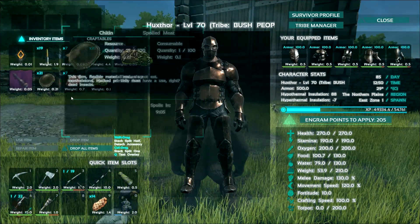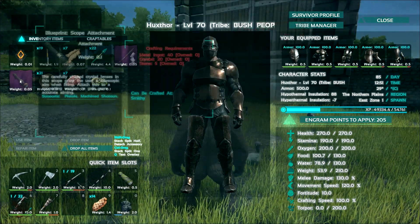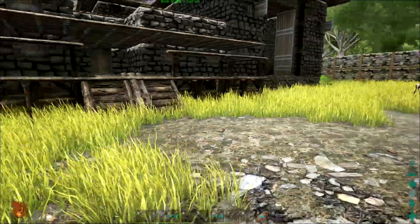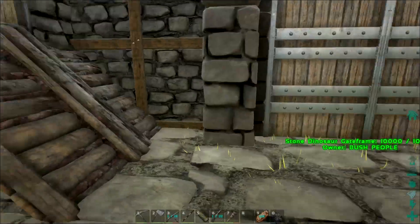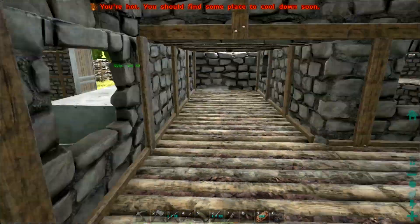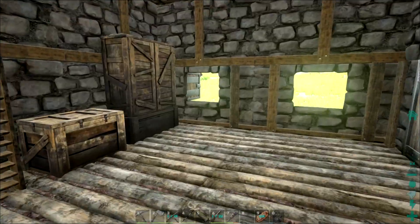We have a little bit of ammo; we should grab the crossbow, drop off blueprints, and grab some arrows — just double-checking everything to make sure we're good to go. We have an adventure ahead. One of the main reasons we're doing cave exploring is because I've learned how to craft the compound bow.